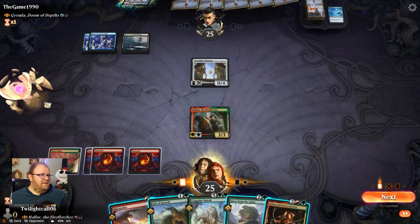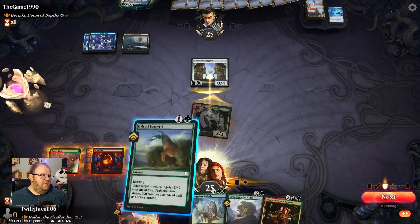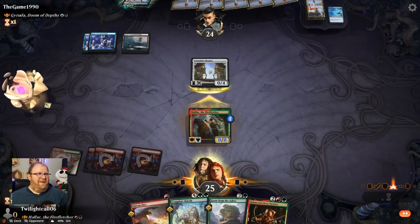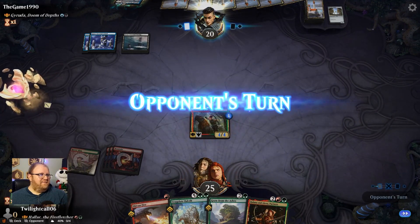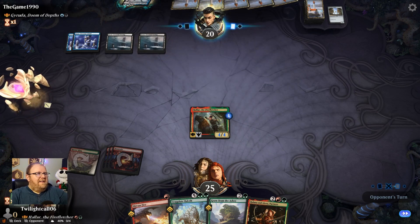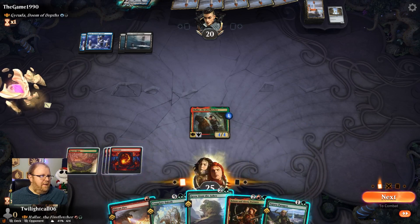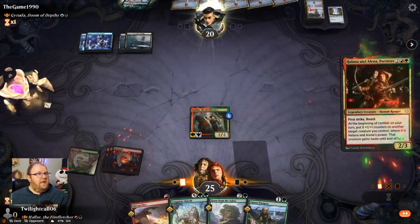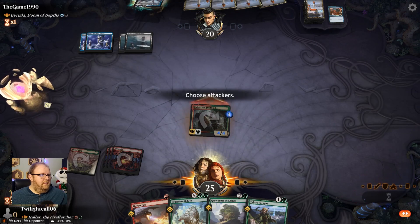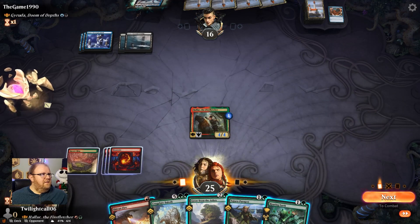They left mana open — I don't like that. I'm going to kick this on my turn. Even if they counter it, I'm killing the sky gate one way or another. Let's see if they counter this creature so I can keep my kicker spells from being countered. If I get to seven mana, that can't be countered anyway.